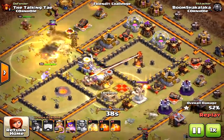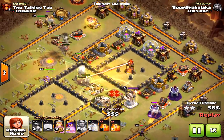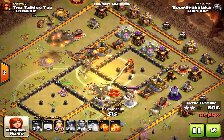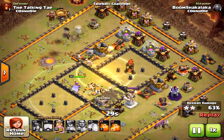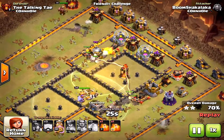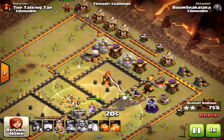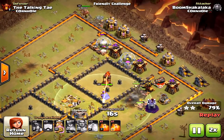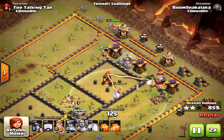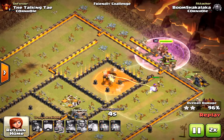He brought even more miners here. On spread-out bases, miners do so well because all the defenses aren't focusing on the miners all at once — they're too spread out. This kind of anti-bowler base is prone to miners. If you see bases with inferno towers or the eagle artillery in separate compartments, use miners.